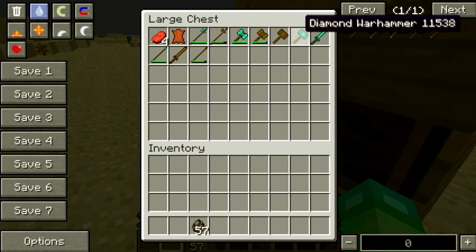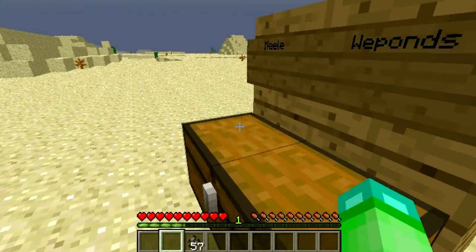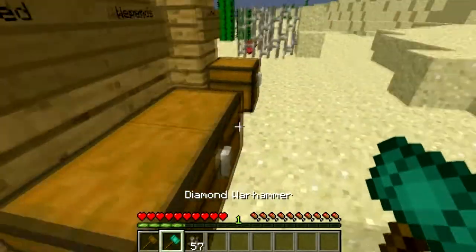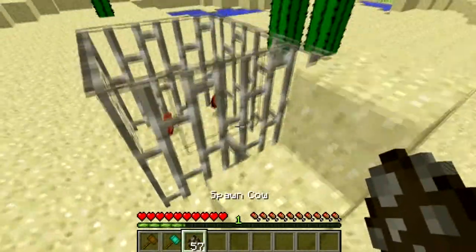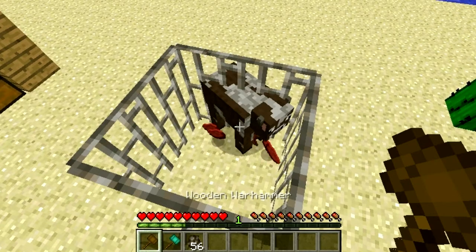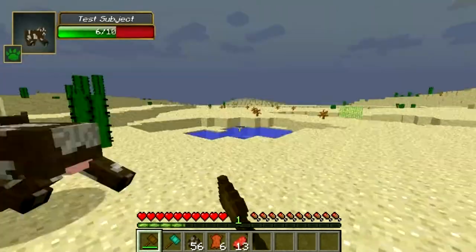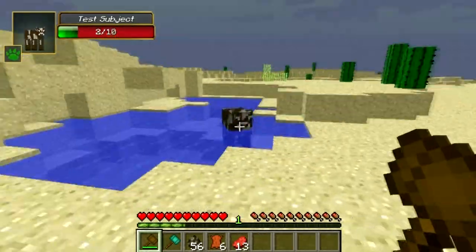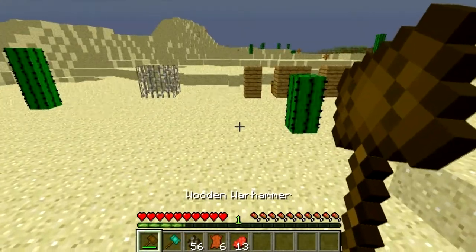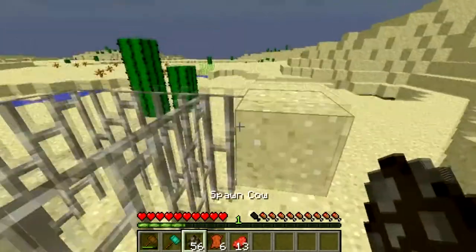So the next weapon we have is the war axe. The war axe is made with two wood and three sticks. Let's take them in here and use our test subjects. It doesn't seem much compared to the war hammer, however, you can make a big explosion — I wonder how much damage that is.